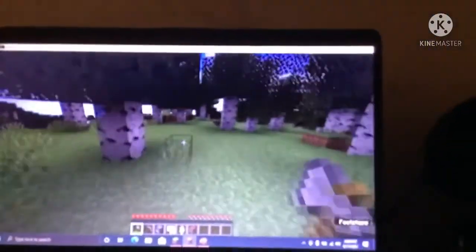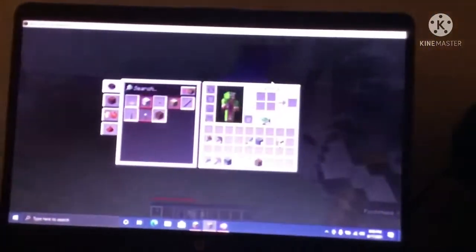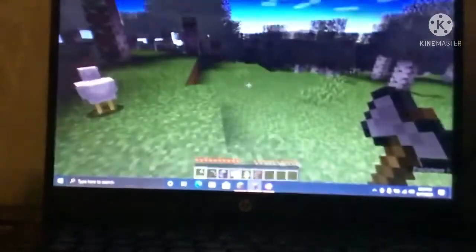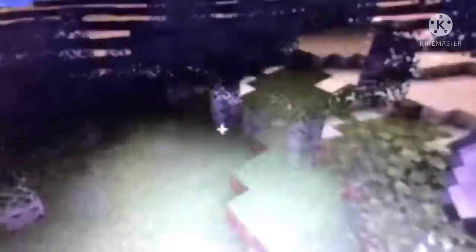Let's move out and see what's out there in the Pink Sheep Clan. Don't see anything... there's a desert temple right there! Desert temples — if you don't know, desert temples contain loot underneath their surface.